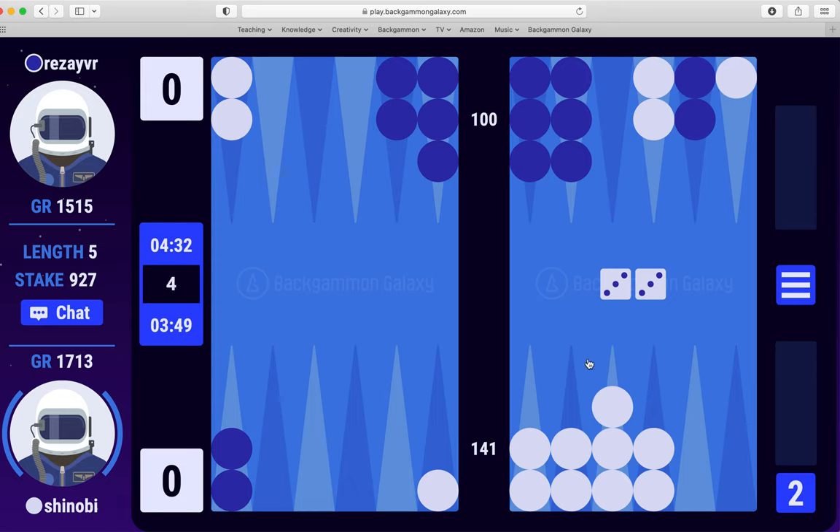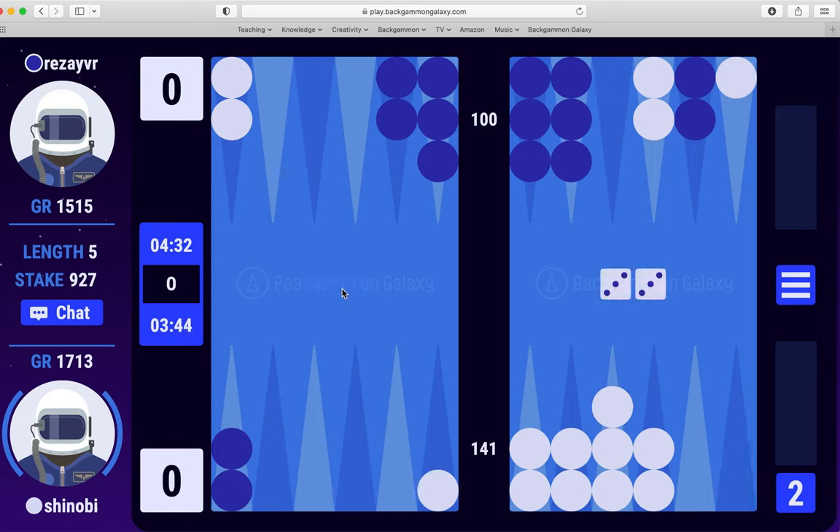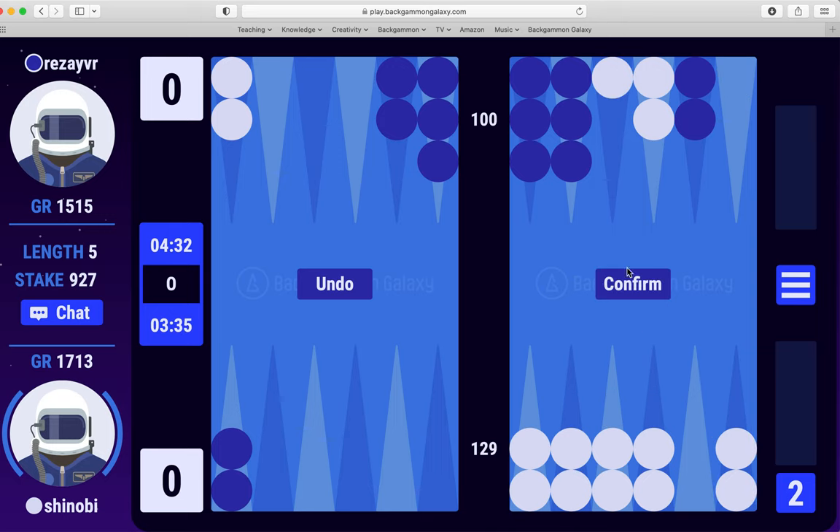Double three — what to do exactly? Let's make a five-point board and step up, I think. We could break the mid of course, but we kind of like it as a bridge between our front and back position. I think I'm just going to do this.